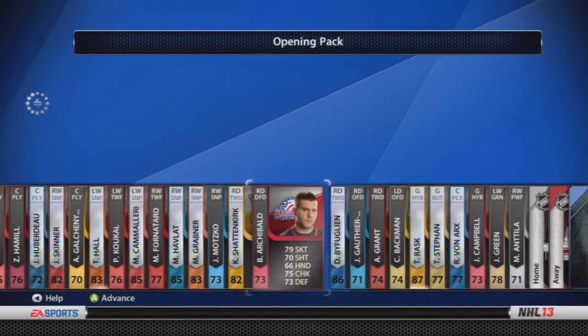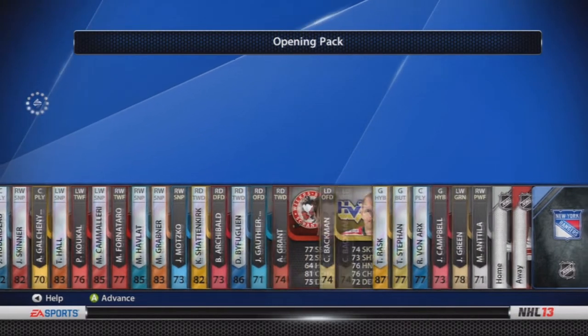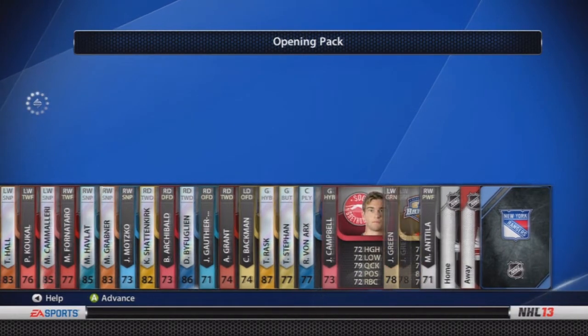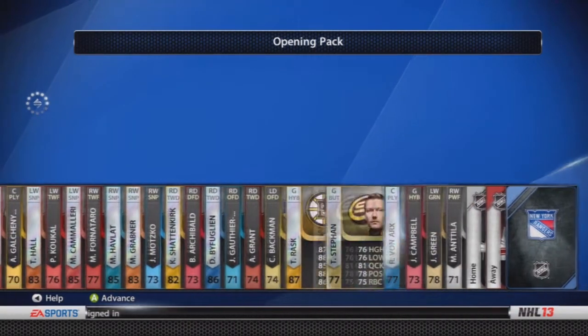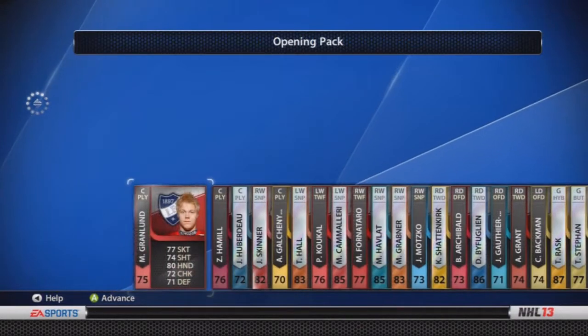But obviously since it's a free pack and it's a demo, there's a catch — you only get a contract of less than 10 games for each card. For the Taylor Hall, I'll show you in a sec. I've flipped through and the contracts for all these cards are all under 10.